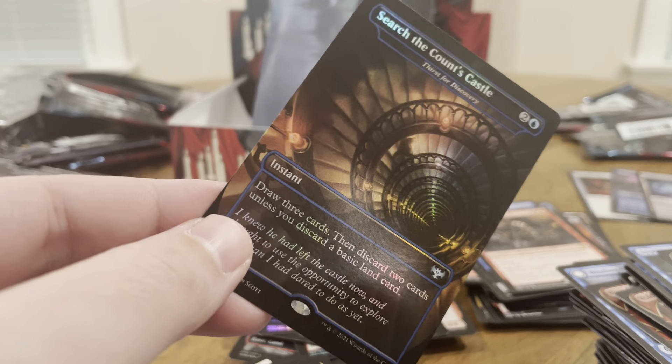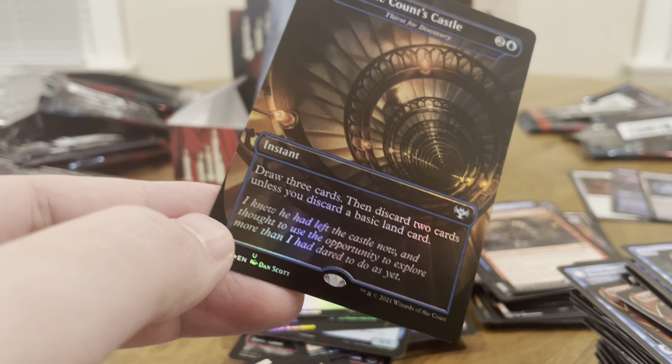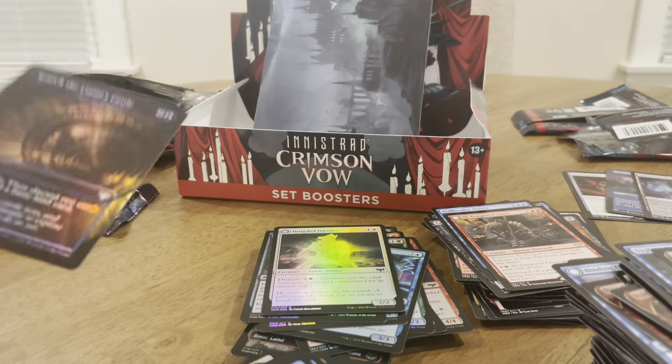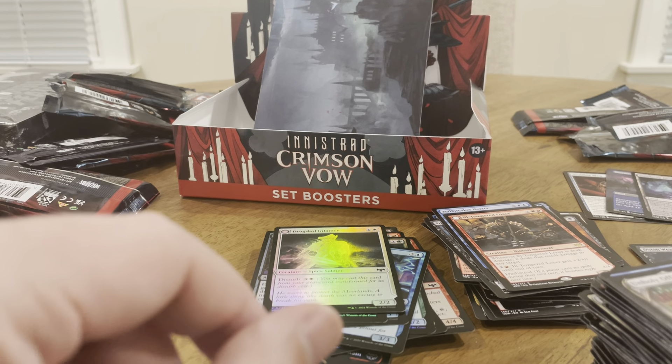Search for Comfort — Thirst for Discovery: draw three cards and discard two unless you discard a basic land card. Oh my god. Thanks for watching, don't forget to like and subscribe. Talk to you guys next time.